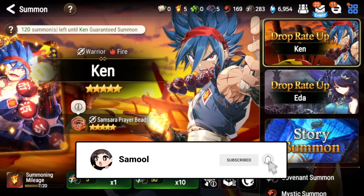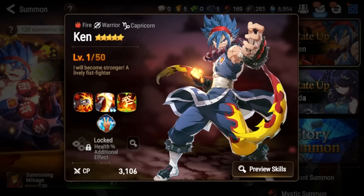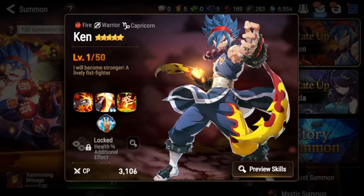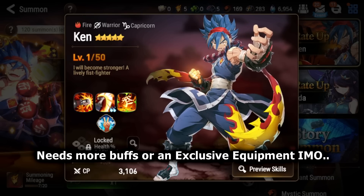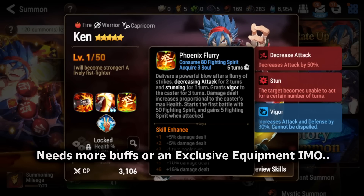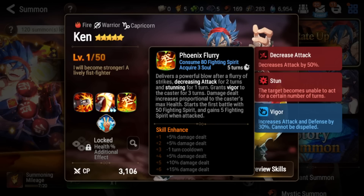Starting off with Ken, he has an interesting but kind of outdated kit. He doesn't even have exclusive equipment yet and he's not that great. His S3 is a single target attack that decreases enemy attack for two turns, stuns for one turn, and grants himself a Vigor buff — same as Conqueror Lilias's Vigor — giving attack and defense that cannot be dispelled. This costs 80 fighting spirit; you start battle with 50, gain 5 when attacked, and gain some from other skills. His damage also scales with his own max HP.